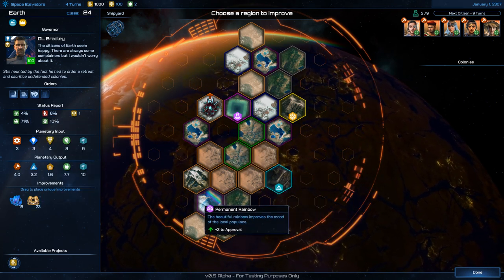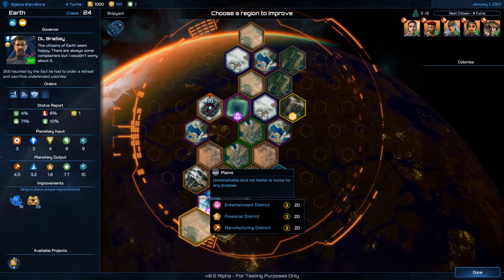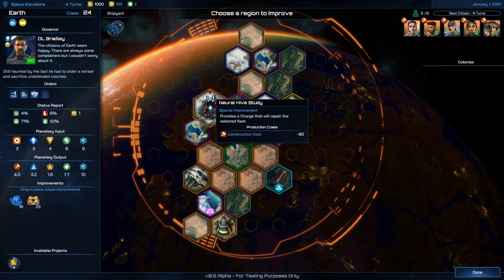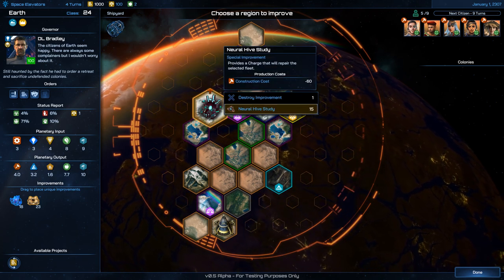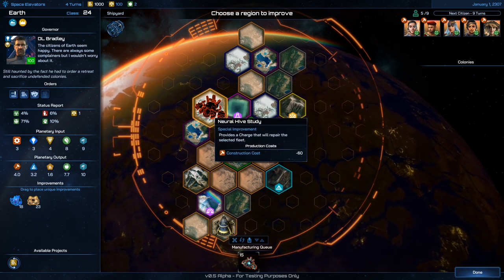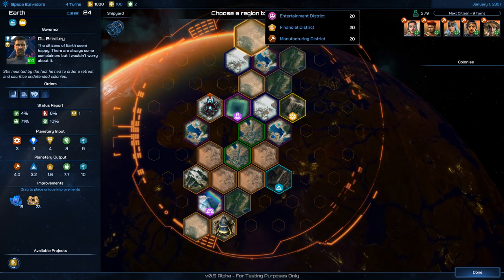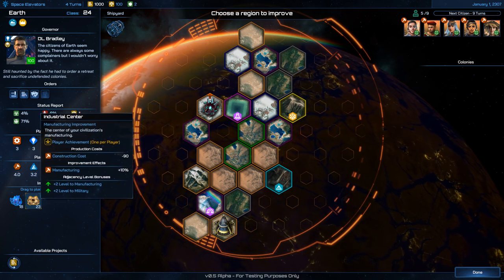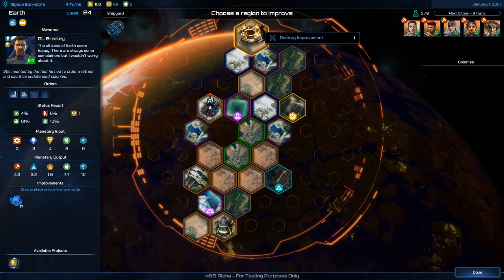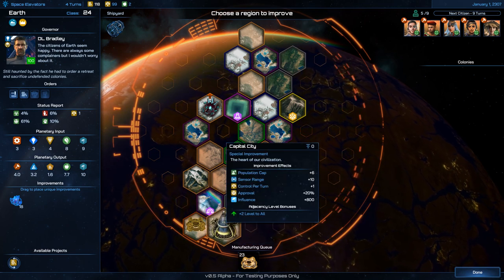How do I build? Oh — I accidentally triggered an upgrade I didn't want. Do I drag and drop? Yes, I do. I want to place this here because I believe it'll get a bonus off of the Capital City.